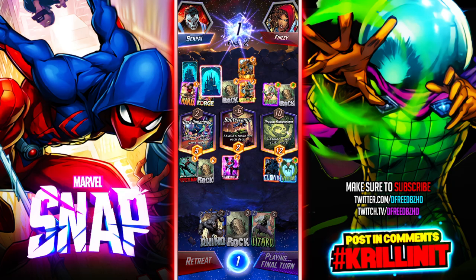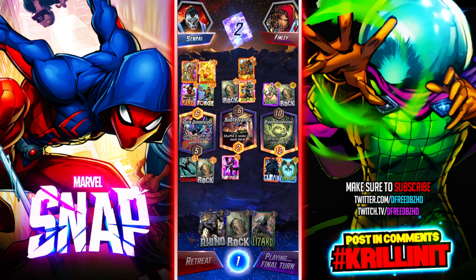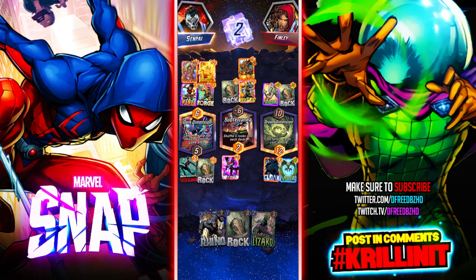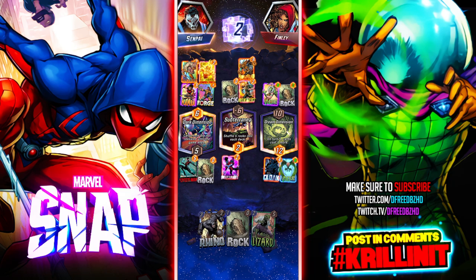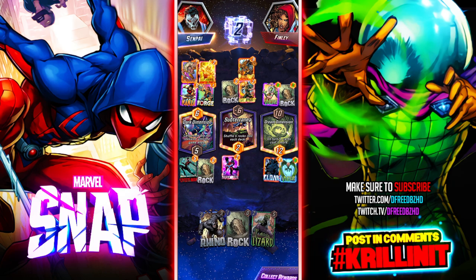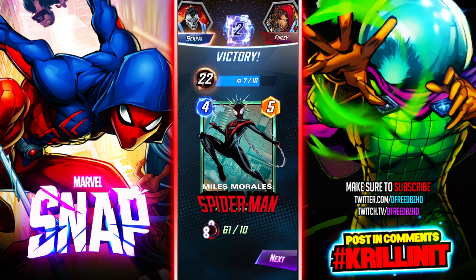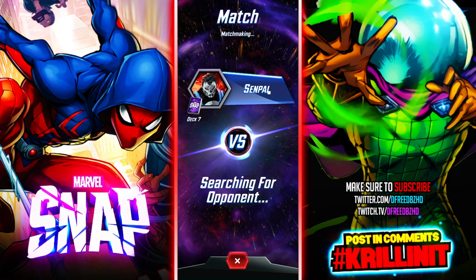Doesn't matter what he plays — I've won this match. So we're versus a move deck, but he got all his cards really late. Getting Craven and Human Torch and playing them that late — that sucks. They're really good cards, but man, that sucks having to play them that late. Let's play again. We'll see if we can play Spidey in this one.